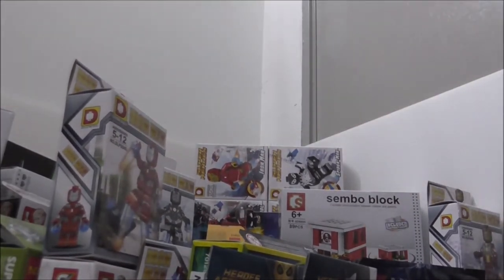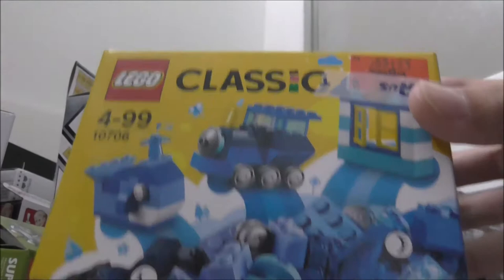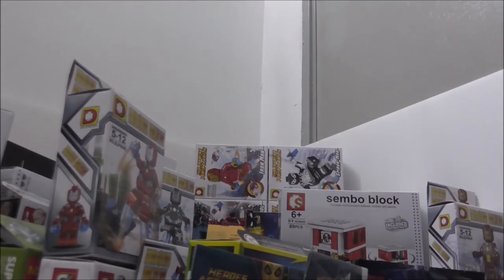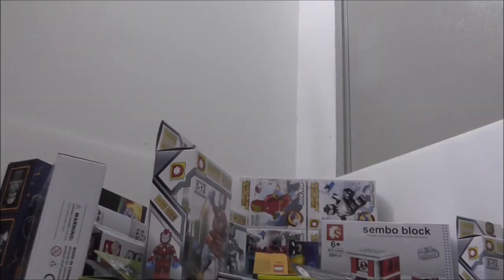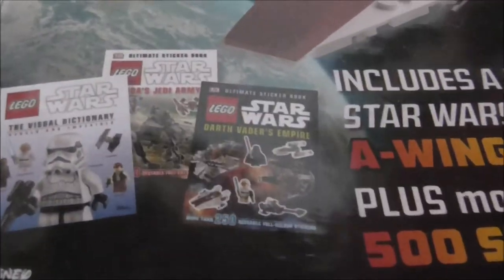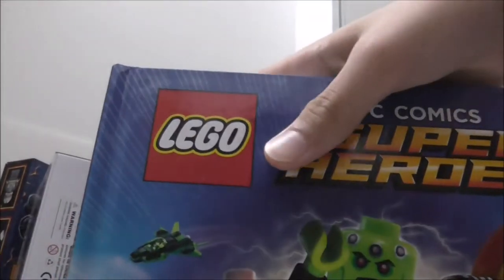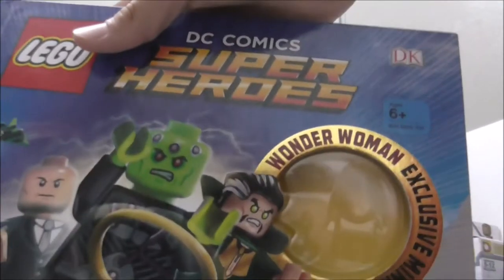I also got the LEGO Classic blue creative box. This whole place here is filled with LEGOs. I got the official Ninjago 2017 set and the LEGO Star Wars Adventure Pack which includes an extra A-Wing fighter poly bag - that's really nice. I also got some extra books; the last book is this awesome guide which includes a special Wonder Woman.